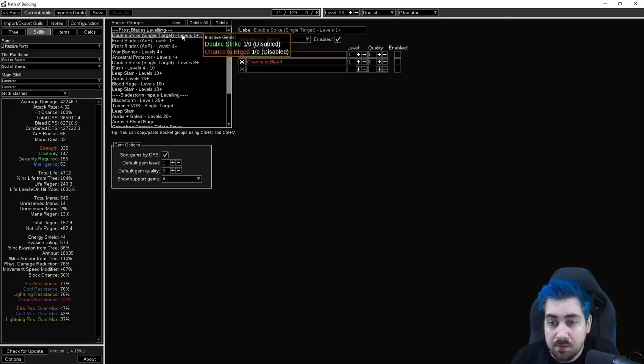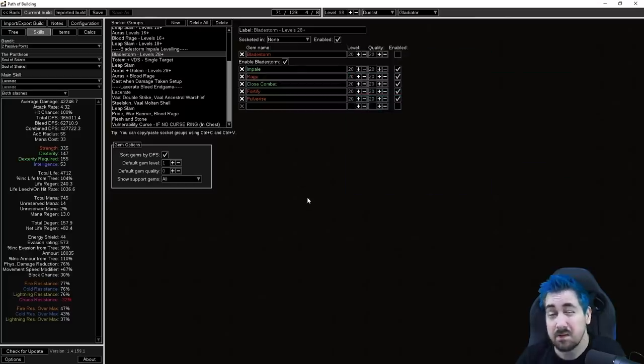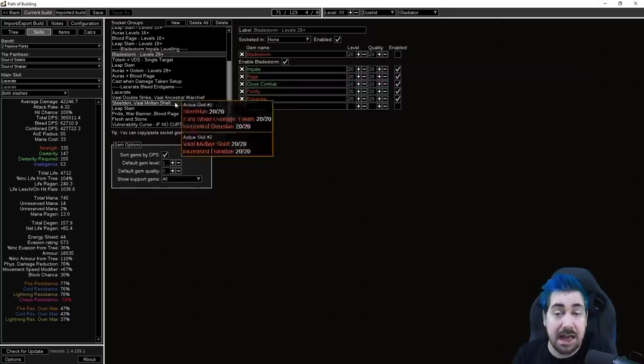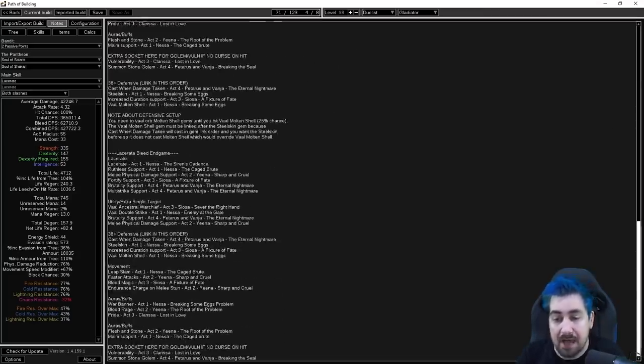In the skills section, we try to make it very obvious what's for leveling versus endgame, and what your AoE versus single target is. Gems are linked in order of importance, so if you only have a four-link, you use the first four listed. The notes section is made by Mr. Mataki and shows players where each gem is, where to buy it, and where it can be found. If it's a gem you don't normally get as that class, we specify that. There are also extra notes on ascendancy order, pantheons, and bandits.